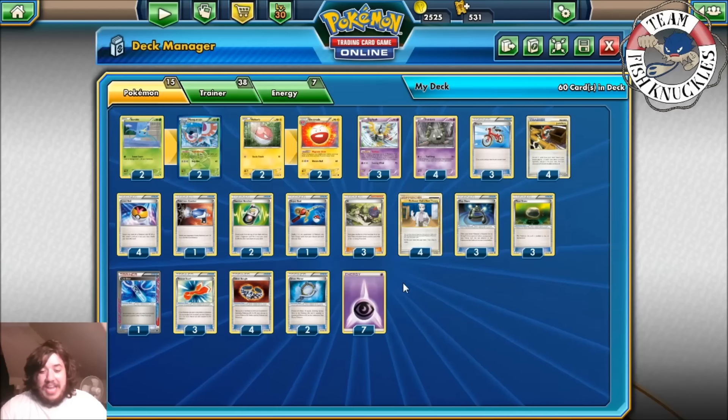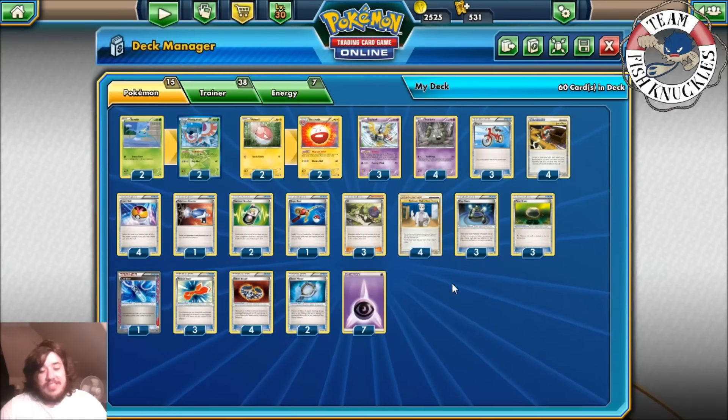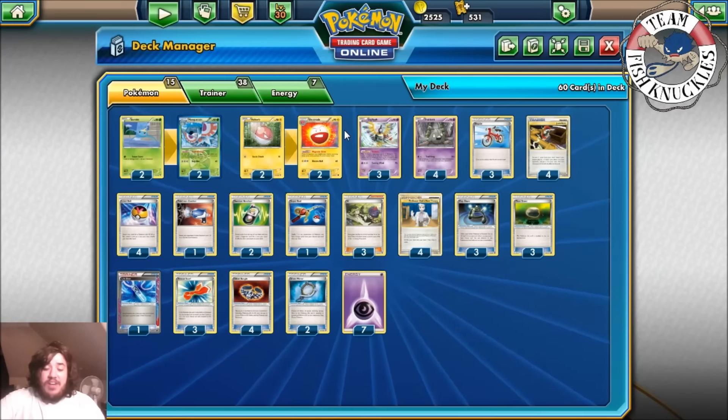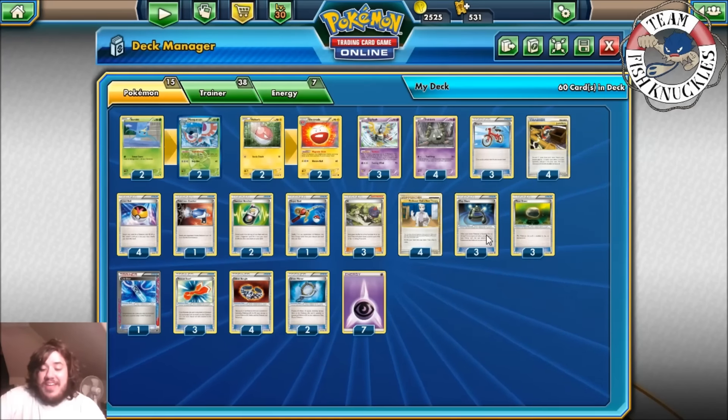The deck plays three Professor Oak's New Theory and four Professor Oak. I really don't like Juniper that much in this deck because you don't want to discard tool cards, but with Oak, Bicycle, and Electrode you have enough draw to go through the deck fairly easily.